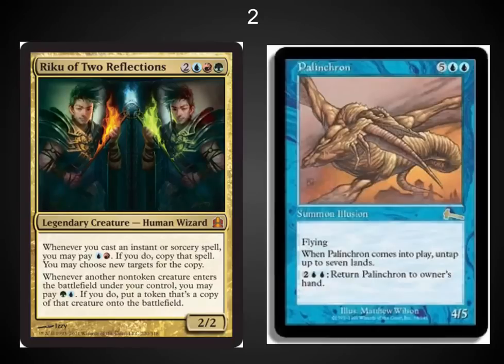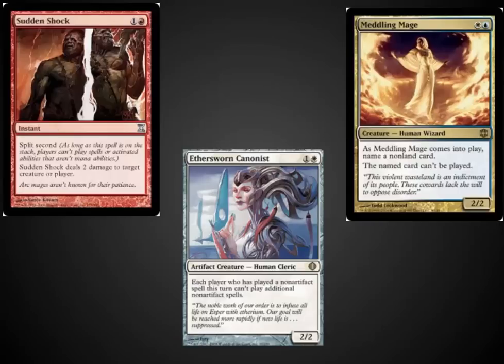The number two spot: Riku of Two Reflections with Palinchron. Card Kingdom, where I play a lot, had EDH tournaments and Palinchron was one of the first cards to be added to the ban list — when you won one of those tournaments you got to ban a card. Palinchron just creates so much mana; it's crazy when you can copy it with Riku, reduce its casting costs, or have lands that produce multiple mana. My favorite answers are quick ways to kill Riku that can't be countered, stopping people from casting multiple spells with something like Ethersworn Canonist or Meddling Mage — just name the pesky part of the combo. If it's somebody's commander, name their commander and they can't play it.